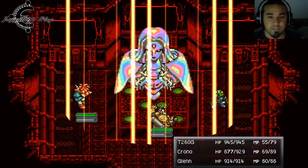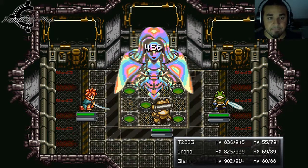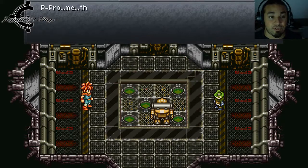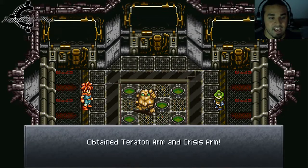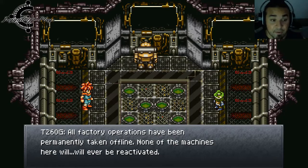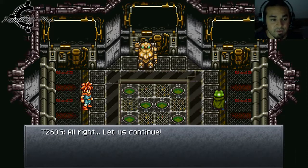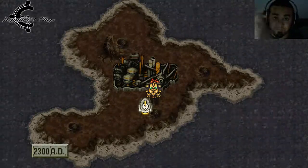Mother Brain is running wild without her displays — she's malfunctioning. Easy as pie, and a lot of reward too. I've changed the Tetra arm and the Crysis arm. All factory operations have been permanently taken offline — none of these machines will ever be reactivated. Genocide Dome is done, and I'll see you on the next episode. Much love and peace. Bye-bye!